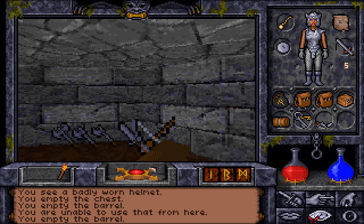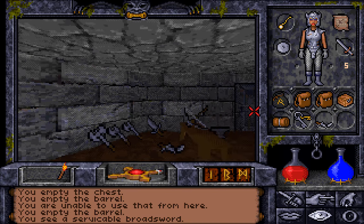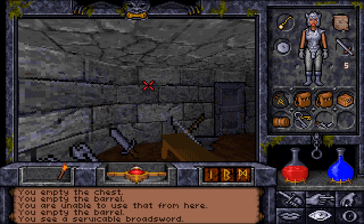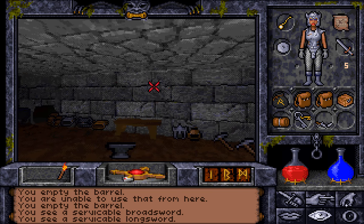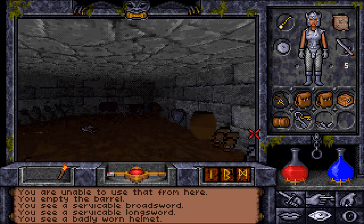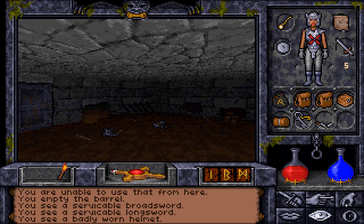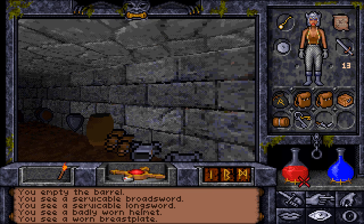And a fair amount of weapons. Like, there is a broadsword here. I don't know if a broadsword is better than a shortsword — it looks like it might be better. This is a longsword. We'll stick with the longsword for now. Is this a badly worn helmet? Yeah, this is. But that armour is slightly better, so we're going to take this armour off and put that there, and put this armour on, because this armour is a little better.